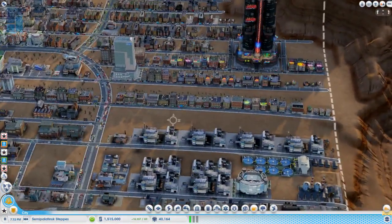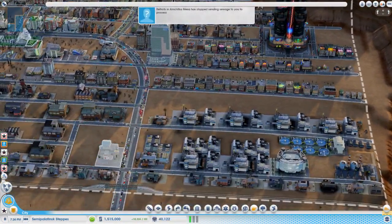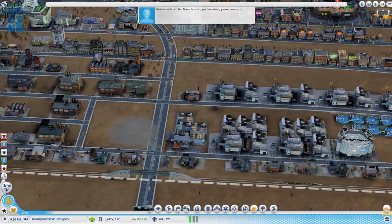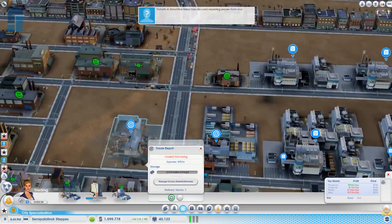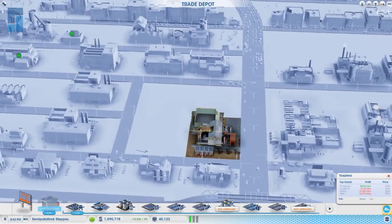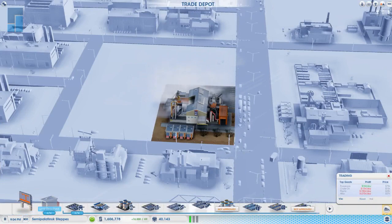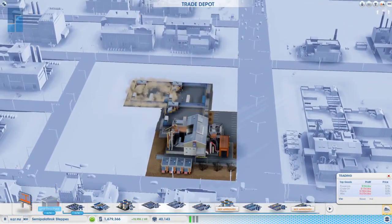I want to have a higher hourly. I might need to temporarily open another trade depot until I close it down. I'm not making enough electronics per hour. So I'll open the trade depot — put that there. This will be temporary.